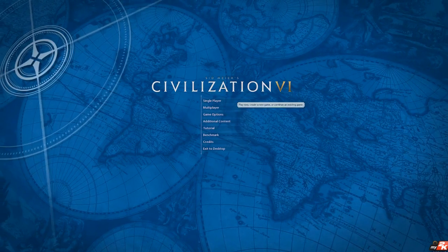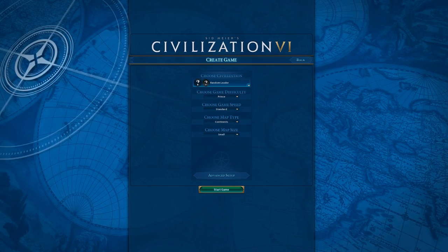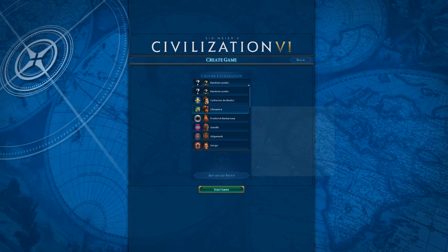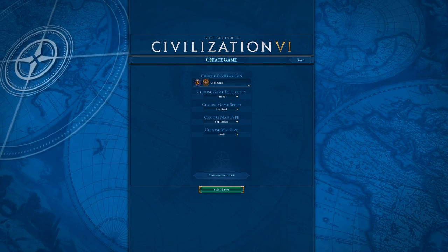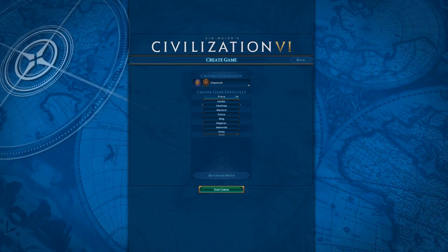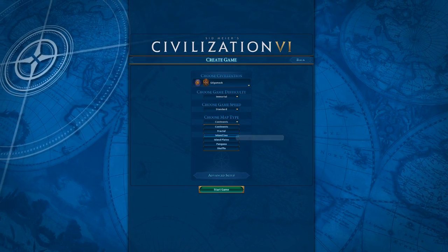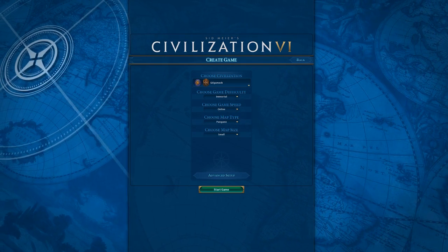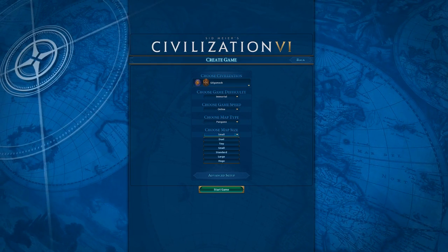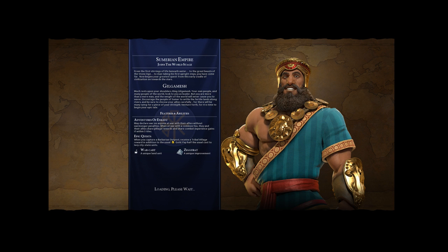Today I'm going to show you a domination victory in under 19 turns on immortal difficulty. First things first, I'm picking Gilgamesh as my leader. I'm doing a dual type map on online speed because it's the fastest, with immortal difficulty. And yeah, we're ready to go — look at this man, he's an absolute beast.